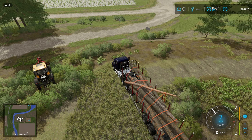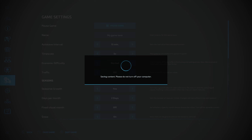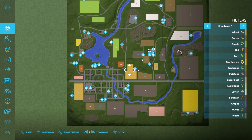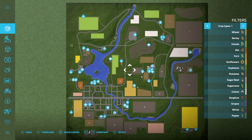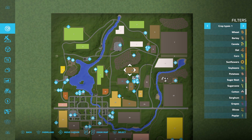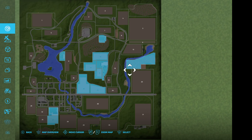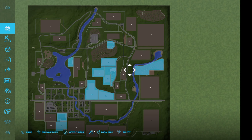We were selling wood at the carpentry. I've forgotten to introduce you to the map, which I normally do if you're new. So this is the map — it's Goldcrest Valley, from Farming Simulator 17. These are our lands. We have cows here and sheep here, and this is our forest.